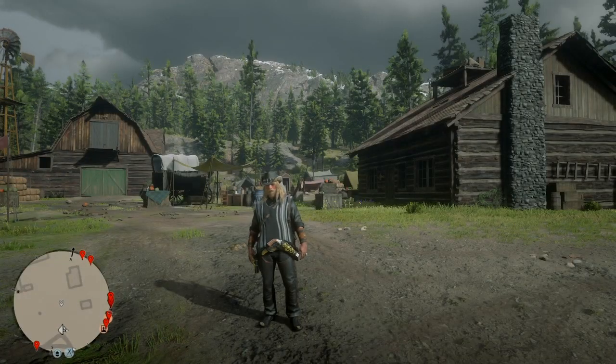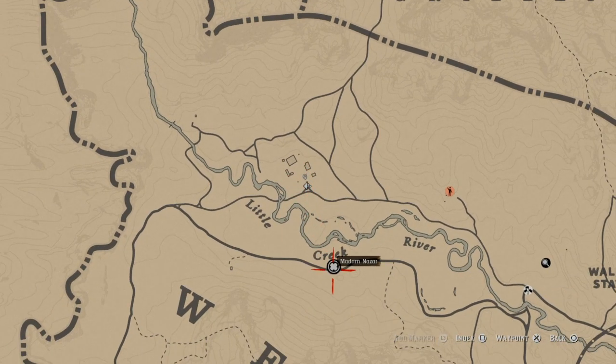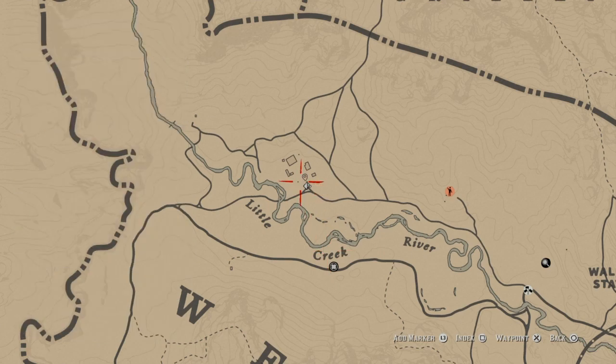Hey, what's up guys? El Dorado. Bringing you a good one right here for Super Fast Money. You see right here in Little Creek — Madame Nizar is right here. Now let's set the glitch in motion.